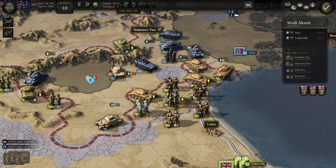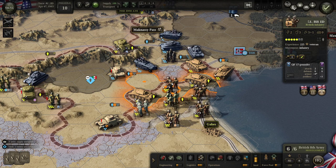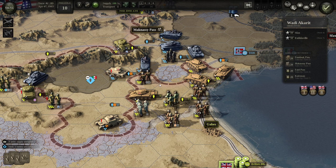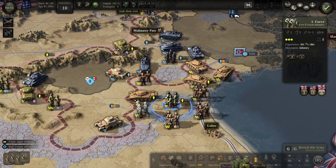Each unit exerts a one-hex zone of control around it, which should stop enemies in their tracks if it works like normal war games — I didn't read too deeply into it. But I imagine that's how it works. So even though we're up against tanks, it might be worth pushing them up. Defensively they're fine with those 17-pounders — you can see they give us a plus four armor defense. Those are anti-tank guns. Not great offensively, but defensively we should be fine. Let's see if that stops them or at least slows them down.